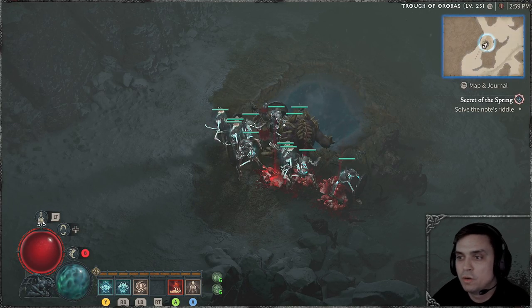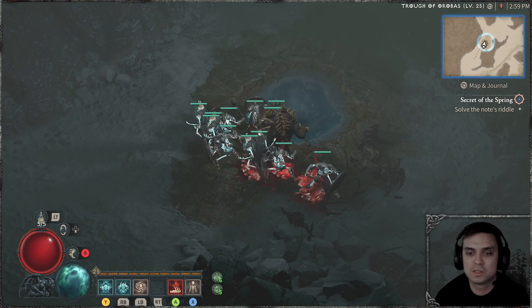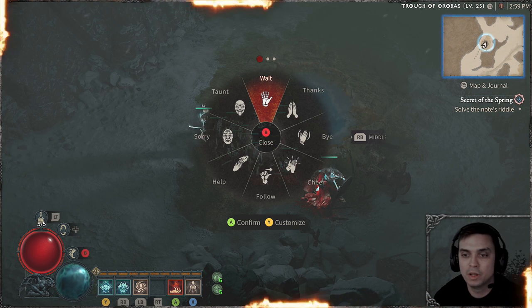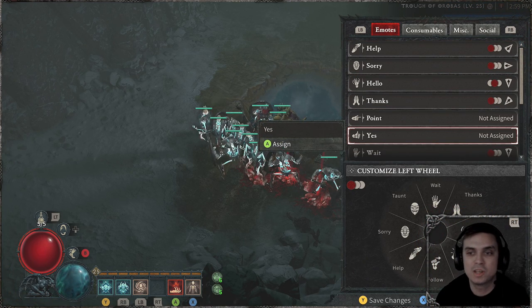A quick video on how to solve the secret of the spring. Once you get to this location, you will need to open your emotes tab and find the wait emote. In case you don't have it on your wheel, go to customize all of your emotes, find it, and assign it.